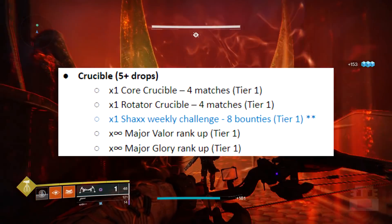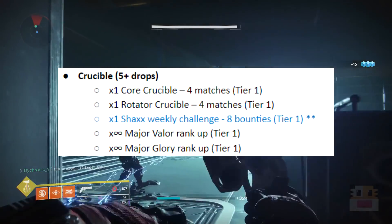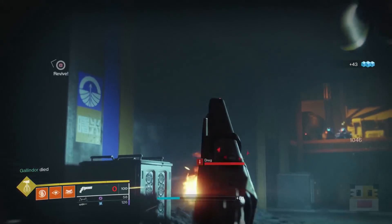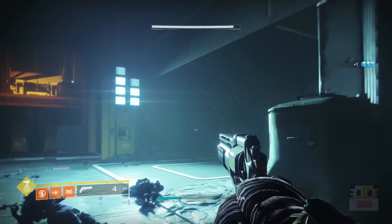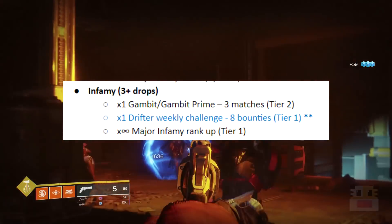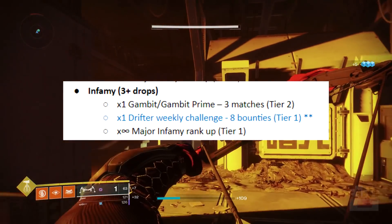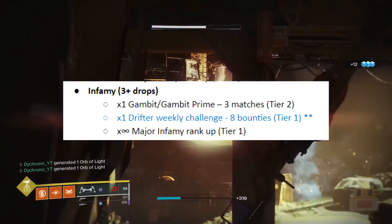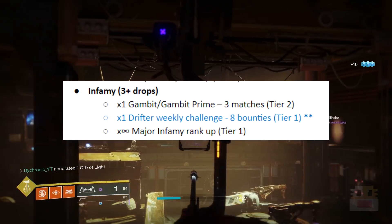For Crucible we have five-plus drops: four matches in core Crucible and four matches in rotator Crucible — hover over them in the director to see which is which. Shaxx's weekly challenge is eight Crucible bounties. Major Glory and Valor rank-ups can be completed infinitely each week. For fastest leveling I recommend the Glory playlist since you get both Glory and Valor simultaneously for double rewards. For the Infamy playlist, three matches of Gambit or Gambit Prime give a Tier 2 drop. The Drifter's weekly challenge is eight Gambit bounties, and major Infamy rank-ups are also infinite.